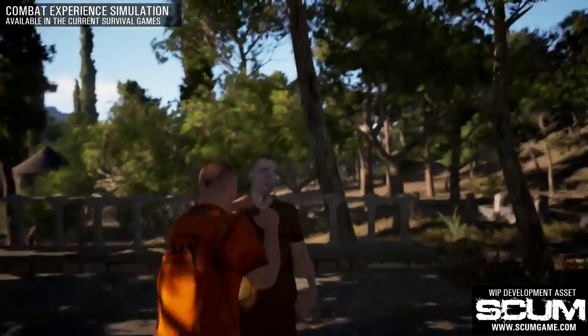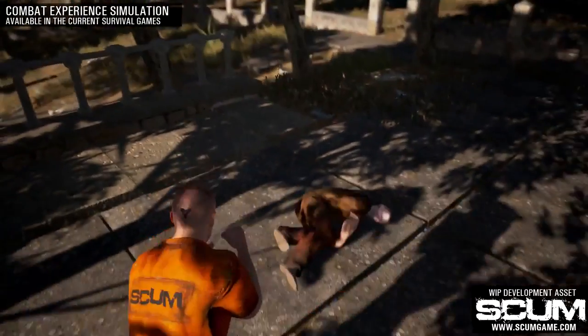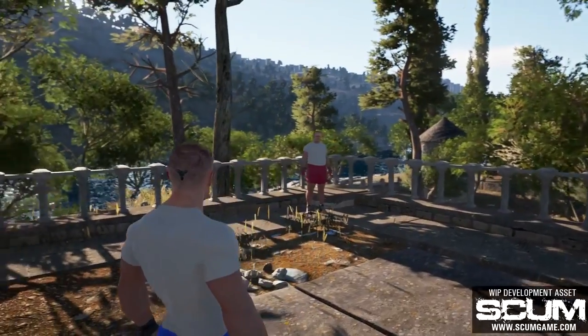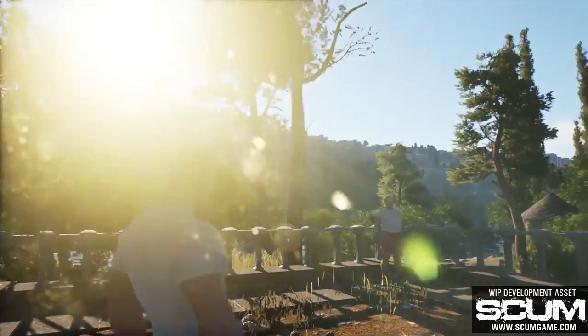The camera is locked behind the character. It doesn't provide the player with a good overview of the situation, and most of the time it's really hard to tell where the punch will land. Obviously, this is a very basic implementation and we could have done it the same in Scum, but we wanted to make something different.